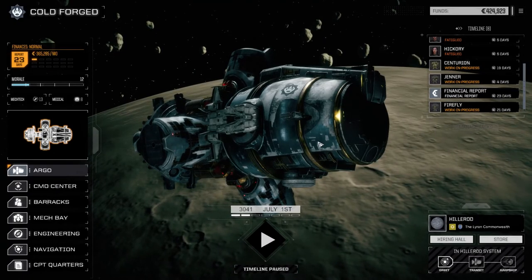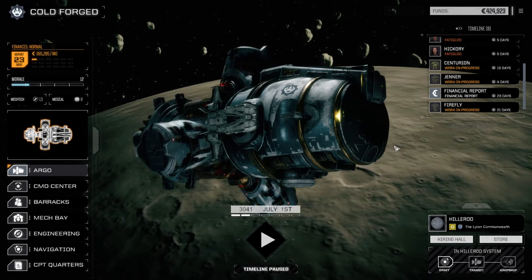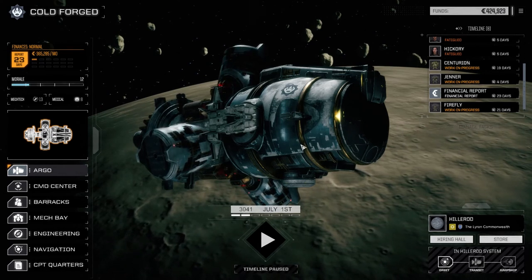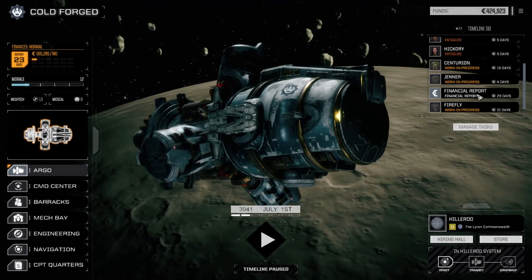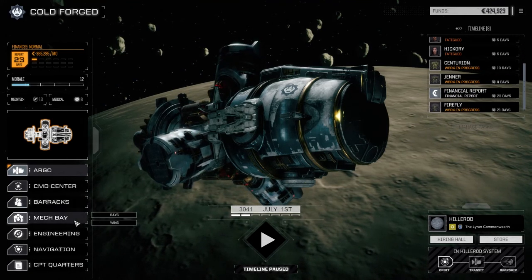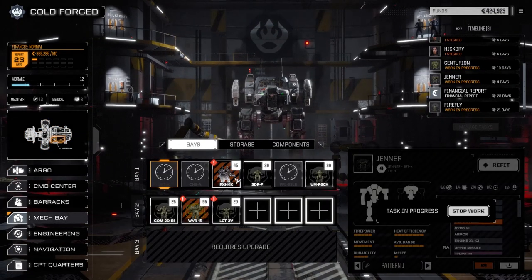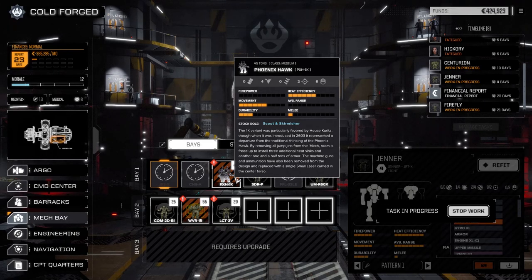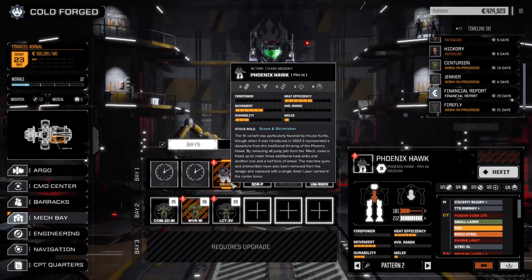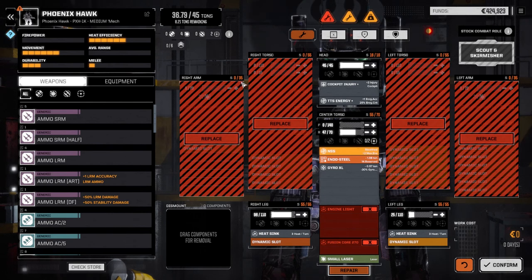Hey everybody, welcome back to another episode of Rogue Tech Cold Forage. Last episode was an extremely hard mission - we managed okay, we killed the target and took out one of his escort lances, but then we lost the Shadowhawk. It took a heavy hit and went down, but we do have it here. Pylon got out of the mission with zero injuries - I was like, how do you lose your mech and get out with zero injuries?